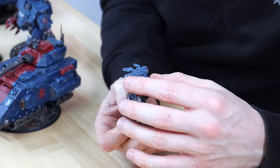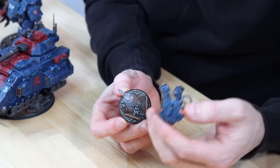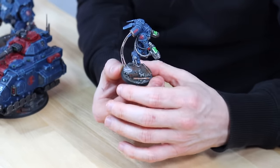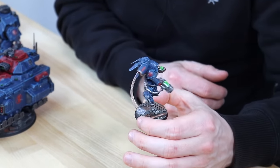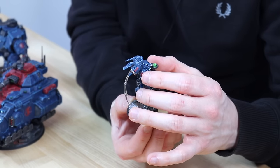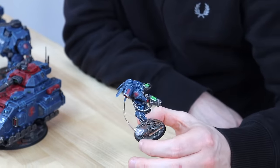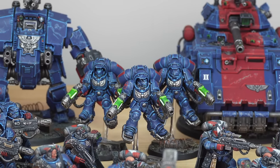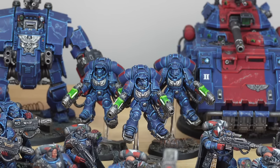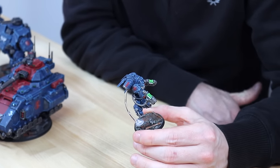These have got the flight stands they're known for. What we've actually done is put a large pin in the flight stand and drilled into the back of the Inceptor, which allows it to slot on really nicely and securely. The model can be moved and posed slightly differently, and for storage and transport it makes that delicate flight stand much less of a worry — really easy to take them on and off. That's something we've done across all of the Inceptors for our client.